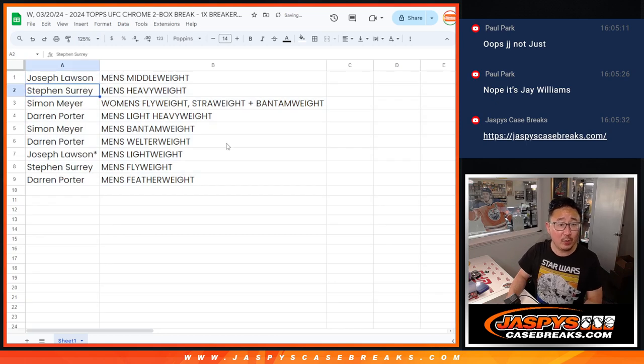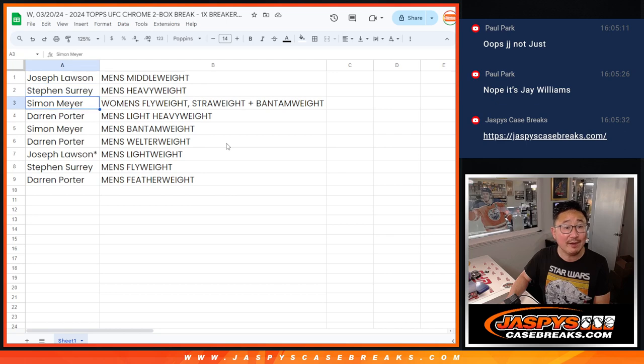Joe with the men's middleweight. SKS, Steve with men's heavyweight. Simon, you got women's flyweight, strawweight, and bantamweight. Darren with men's light heavyweight. Simon with men's bantamweight. Darren with welterweight. Joe with men's lightweight. SKS, men's flyweight. And Darren with men's featherweight.